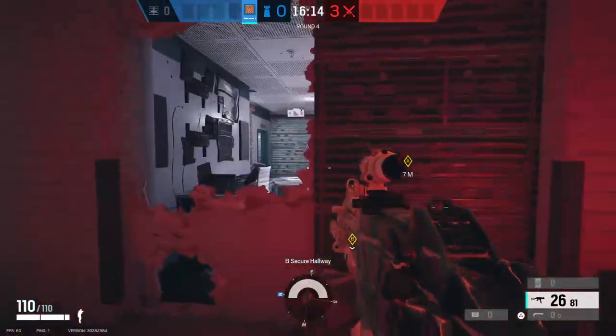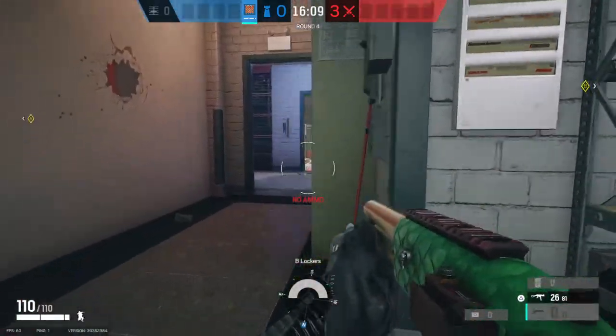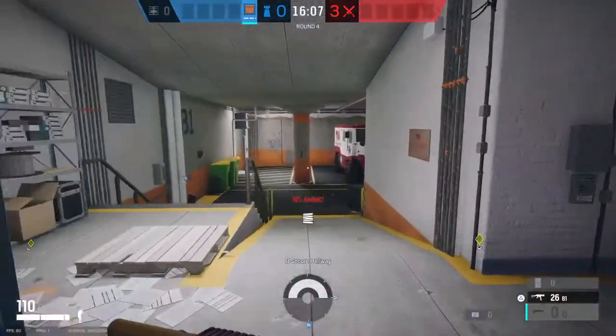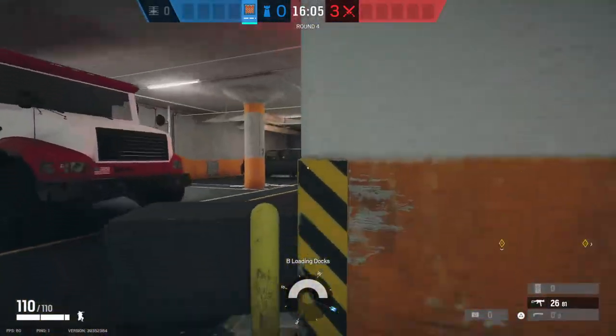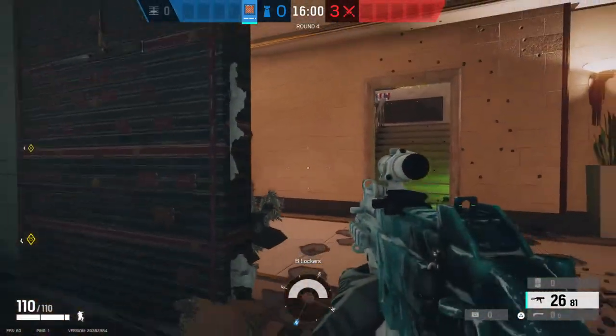You have a Mira here with Castle. Some smoke on Tachanka so you can deny plant from distance. One player plays Garage, and the rest of the players can roam. And that's it.